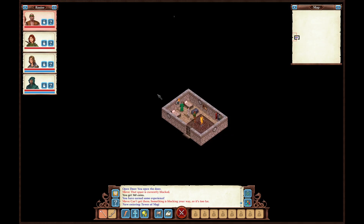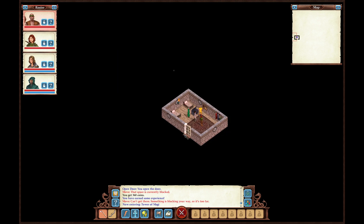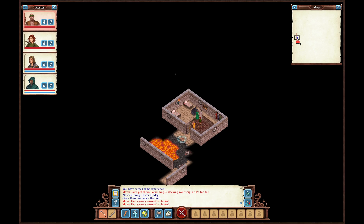Okay, here we are at the Tower of Magi and this time we landed in a room. Let's go ahead and get some stuff we can sell. You arrived in the ruins of the Tower of Magi, in one of the guest bedrooms. The formerly bright halls now stink of sulfur and echo with inhuman roars. As you reorient yourself, someone whispers 'Come here quickly,' then you hear footsteps to the cell.